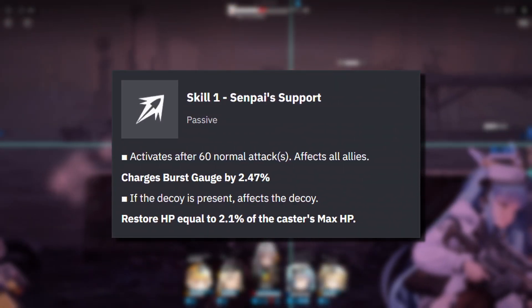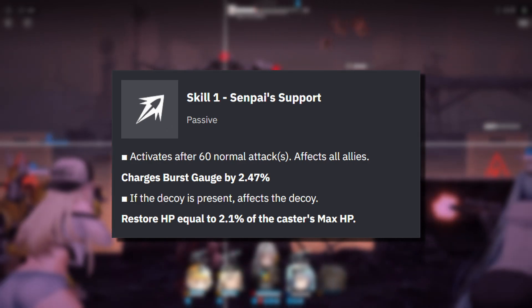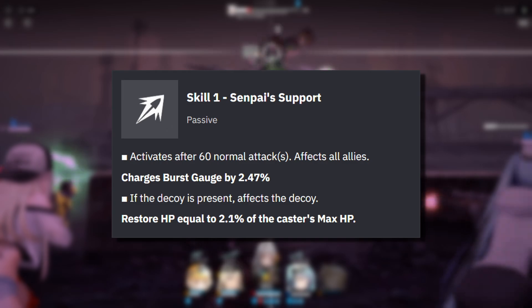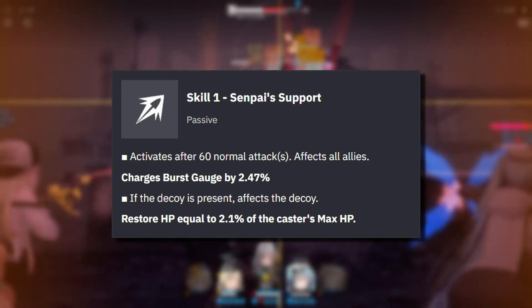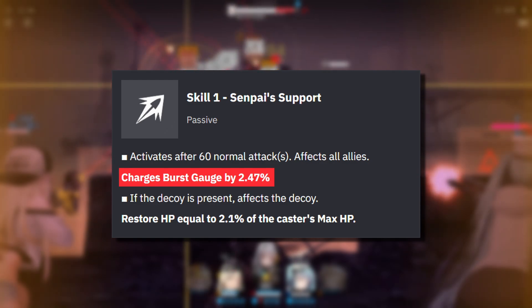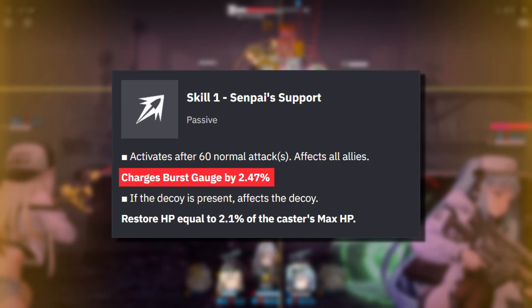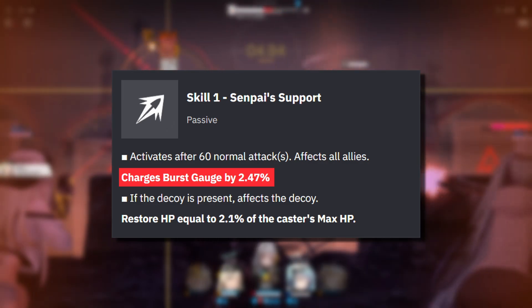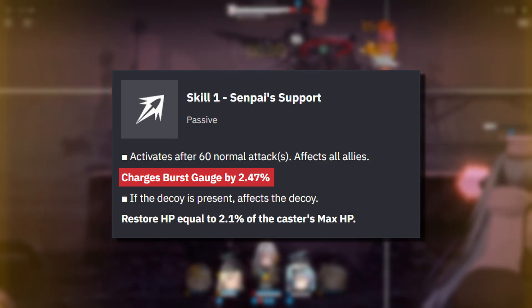Her skill 1 charges your team's burst gauge by 2.47% every 60 normal attacks. Additionally, if her decoy is present, she will restore the decoy's HP by 2.1% of her maximum HP. Realistically, the 2.47% charge is pretty insignificant — it scales very low, considering that value is from a level 10 skill. Not to mention it's pretty uncommon for a team to have energy problems, so this passive is not really the most useful.